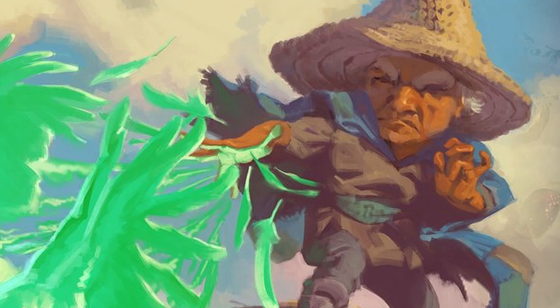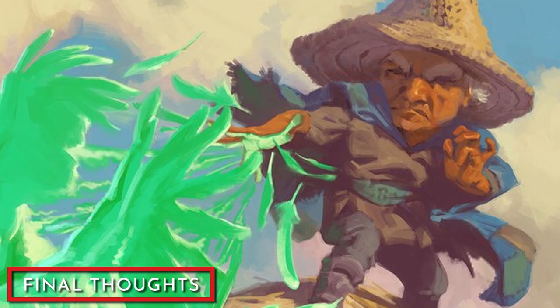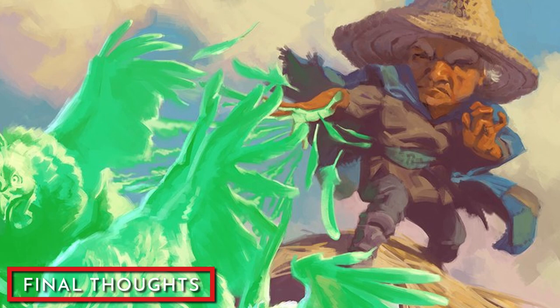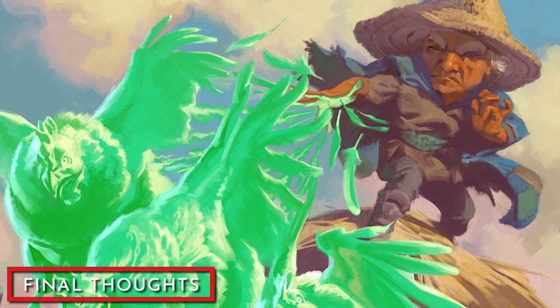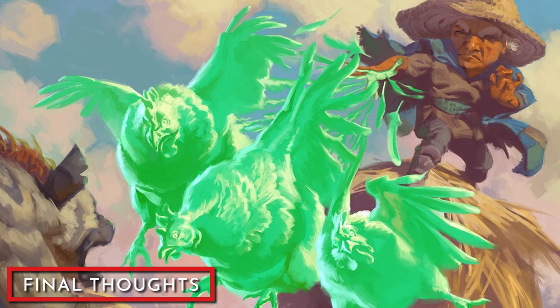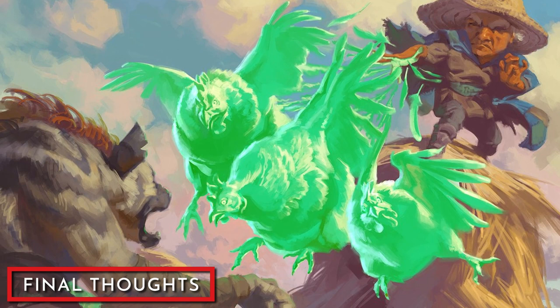The Swarm Keeper Ranger is easily one of my favorite subclasses from Tasha's Cauldron of Everything. It pairs evocative flavor with solid mechanics that aren't obscenely powerful nor weak. Gathered Swarm will mostly be used to provide a damage boost like other 3rd level features found in other Ranger subclasses, but what sets this feature apart is that it provides additional options that give the Ranger a bit of battlefield control. I feel the only thing missing from this subclass is that it could have had some companion mechanics. A lack of a pet companion doesn't take away from this subclass and can easily be fixed by obtaining the Find Familiar or Summon Beast spells. The subclass's flavor doesn't tie down a character's identity like the Fey Wanderer Ranger, giving the player freedom to flavor their Swarm as they see fit for the campaign.